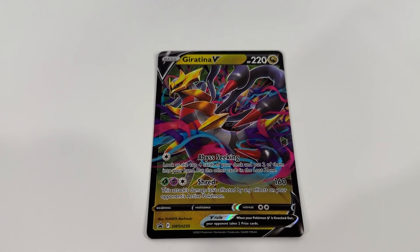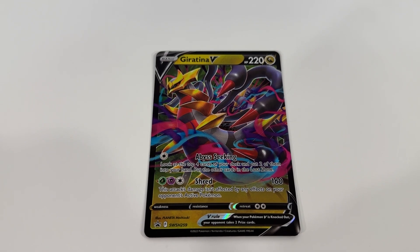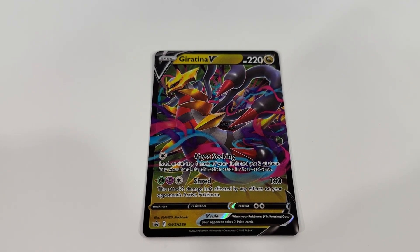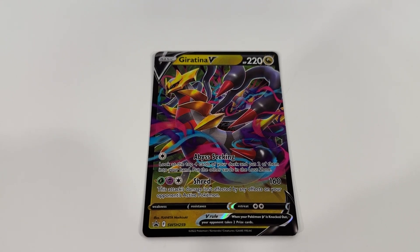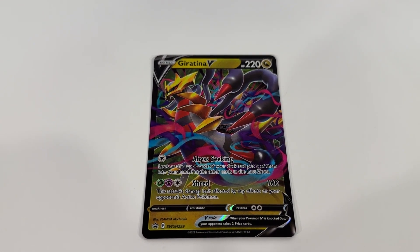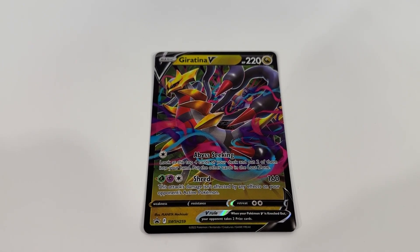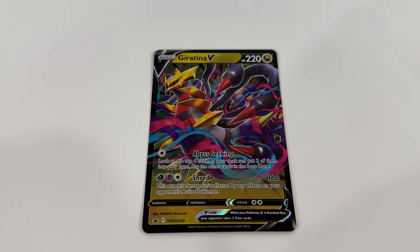The tin also came with five booster packs — one from Fusion Strike, two from Chilling Rain, and two from Lost Origin. Kind of a mixed bag. It's what you get in tins like this; you never know whether it's going to be a really good set of luck from your booster packs or not.